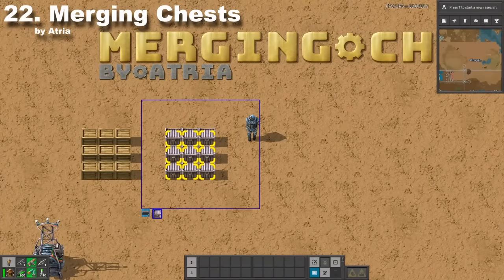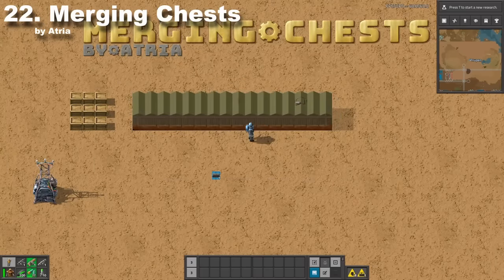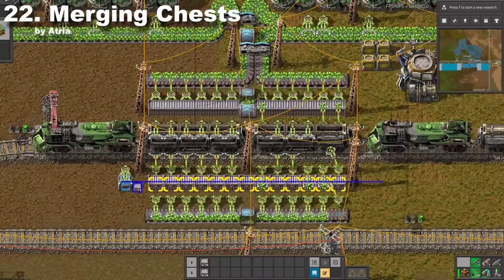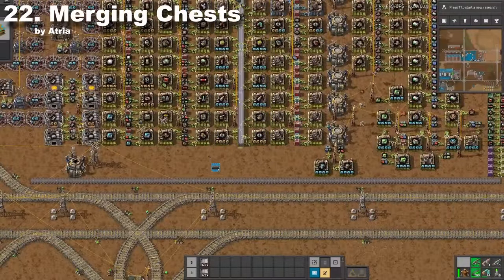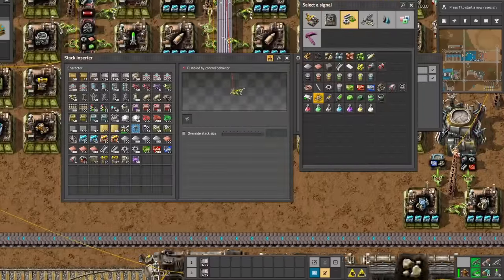Thanks to Merging Chests, you can build huge warehouses for items. The best use with this mod is to use it as a balancer — instead of building normal belt balancers, you can place wide chests and use them to fill train wagons evenly. You can also use it basically as a main bus. However, use some circuits to avoid overfilling the chest.